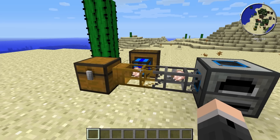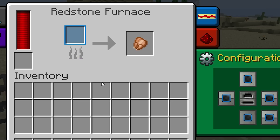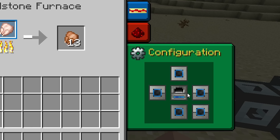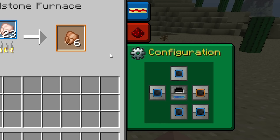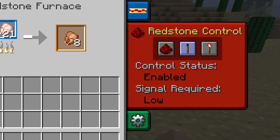Any face set to the blue colour means that items can be brought in through that face via item ducts or Buildcraft Transport Pipes. The blue colour translates to the colour of the input box on the interface. Any face set to the orange colour will allow items to be outputted through that face, corresponding to the orange outline around the output box. There's also a Redstone Control Panel on the interface where you can set the Redstone Furnace to respond to certain Redstone inputs, though it'll work as normal even if you don't change any of those settings.